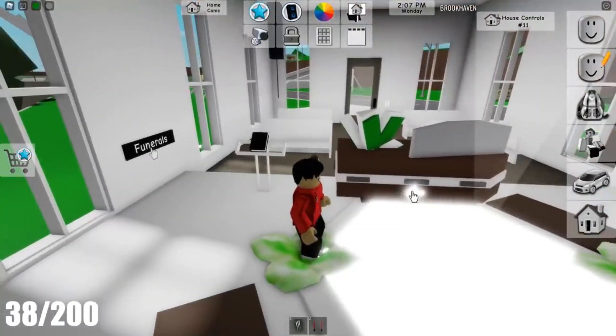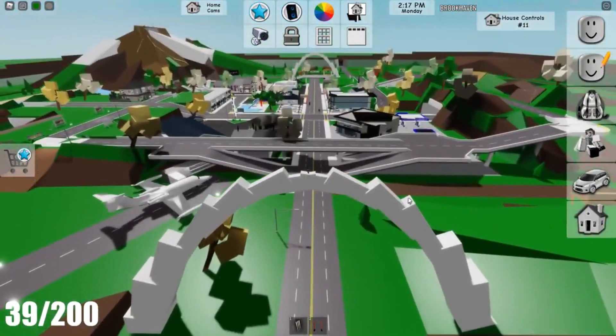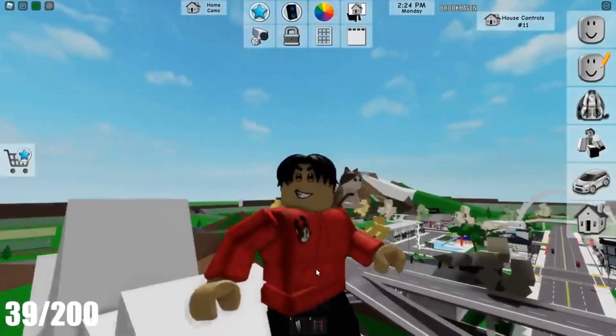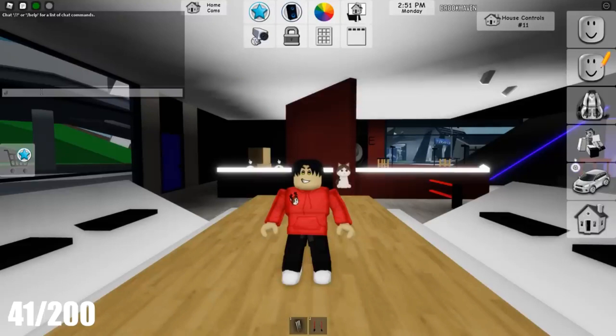Outer Wall: Use a ladder to climb the outside of the house and hide in the wall. Dark Scary House: Choose the Dark Scary House to find a ton of secret locations. Box: Enter the Dark Scary House, squeeze to one side, and hide in the boxes. Wall: Players can jump on the boxes and hide in the wall. Stairs: Under, at the top of, or near the stairs are always walls players can hide in.